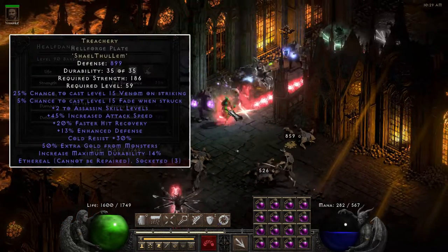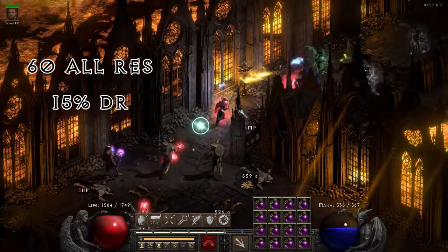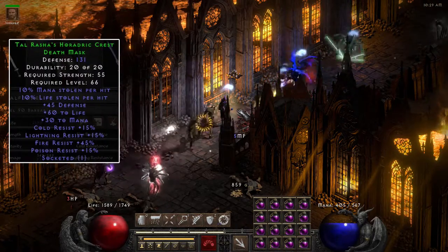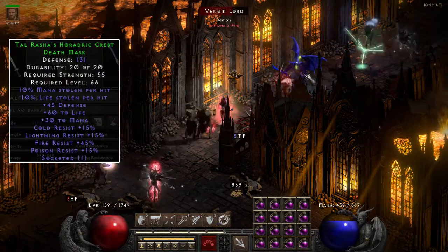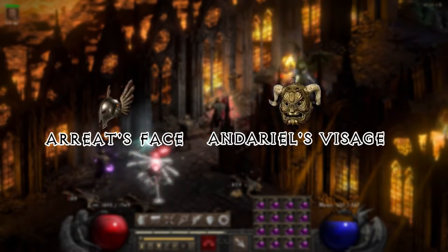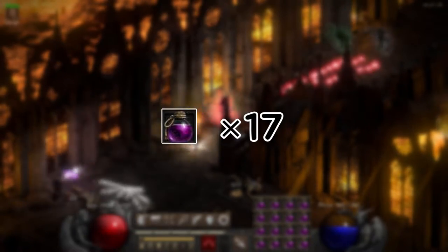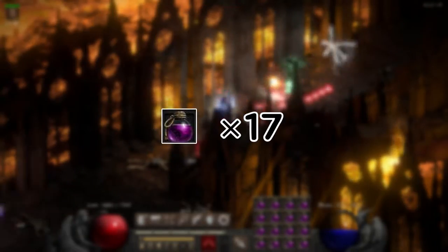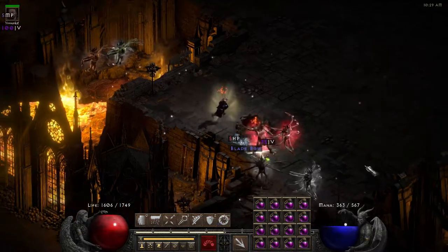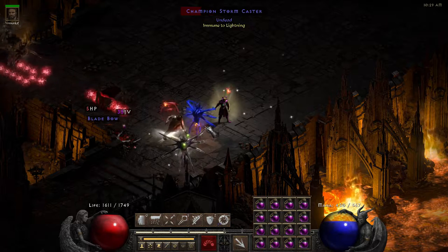Treachery, combined with the level 15 Fade proc, provides 60 all-resistances, 15% damage reduction, 45 IAS and reduced curse duration. The Hoss helmet gives lifesteal, aura and life — replace it with Erick's Face or Andy's Visage if you have one. With this setup, my Frenzy boy needs an average of 17 full rejuves to clear the whole Chaos Sanctuary. You may not be impressed, but keep in mind the whole job is done by himself — I did not give him any help, just speed potions.